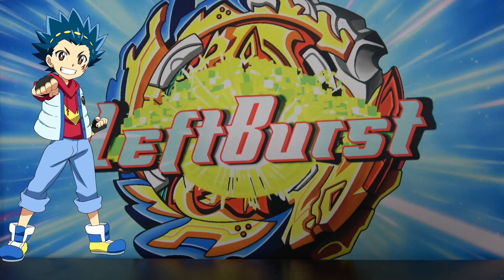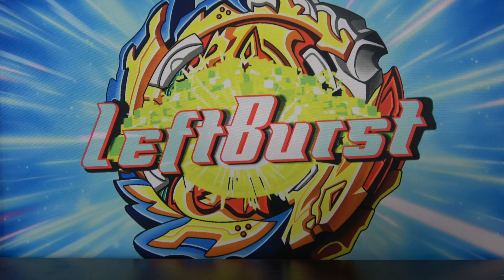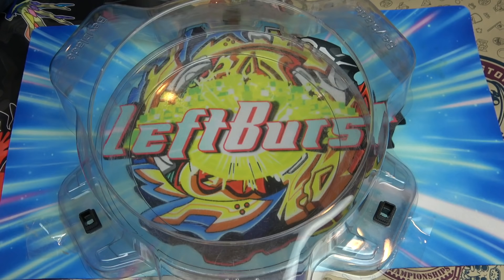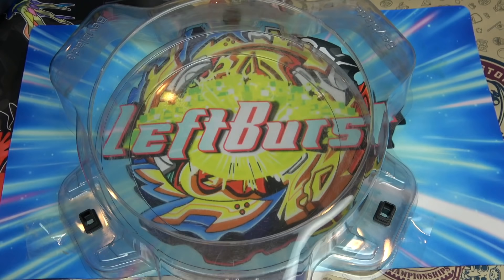Instead of doing the Flash Launch in this video, we're gonna try to do the Ultra Flash Launch for the sole reason that it's easier to perform with a worn out variable driver. It's basically a launch that makes Valkyrie gain momentum by riding the ring of the stadium and causes an extreme collision with the opponent's Beyblade. The only difference between the Flash Launch and the Ultra Flash Launch is that the Ultra Flash Launch rides the ring of the stadium, while the Flash Launch doesn't.